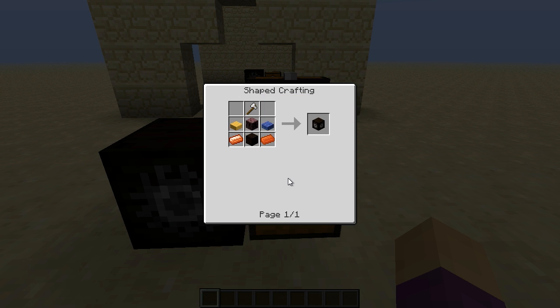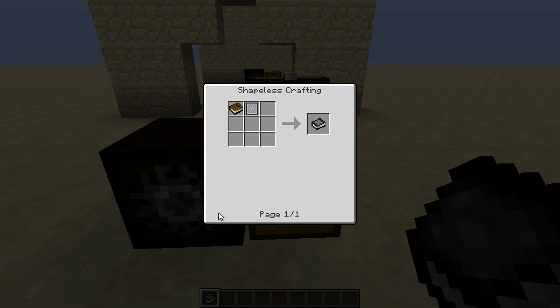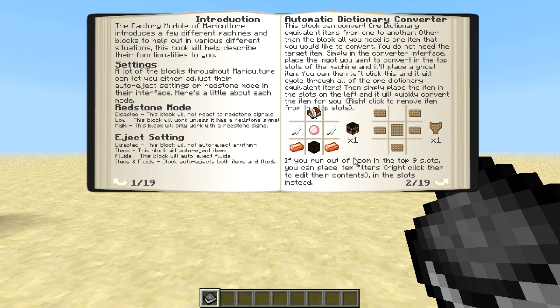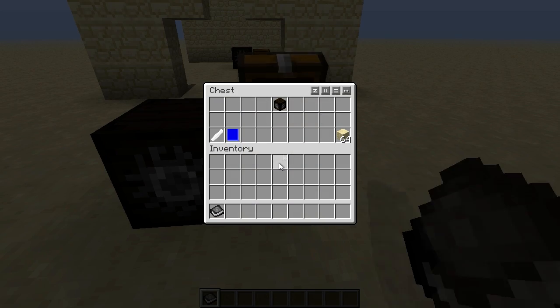The bigger thing I think you should understand is that you really should consider making The Factory. This is a book you can make — make a book and then combine it with an iron wheel from Mariculture. This will net you a book called The Factory, and it has all sorts of explanations of things in it, including introductions, auto dictionary converters, and the sawmill. It explains precisely how everything can be used.